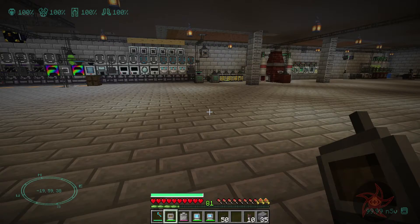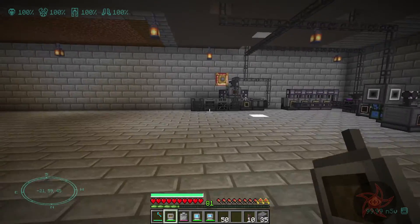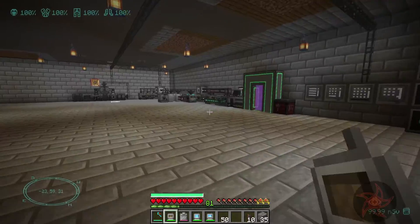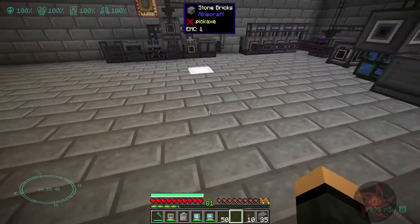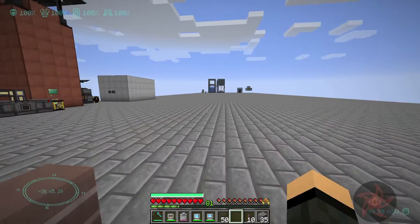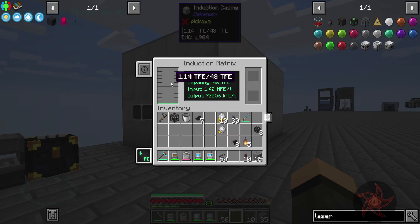I've got the resources, there's no reason for me not to. You need lasers to kickstart the fusion reactor. Speaking of which, power — I'm going to need a lot of power for this. Well, the good news is we're at 1.4 trillion forge energy.